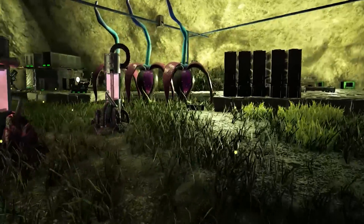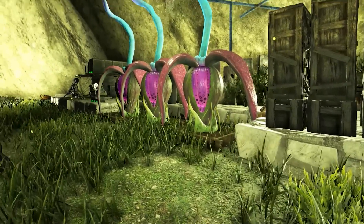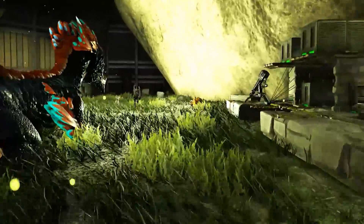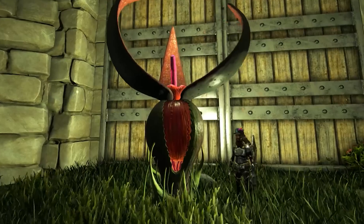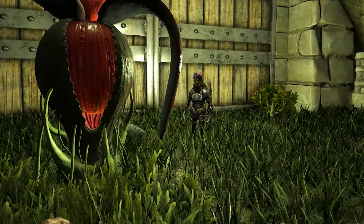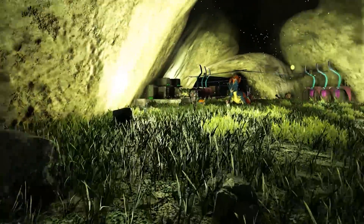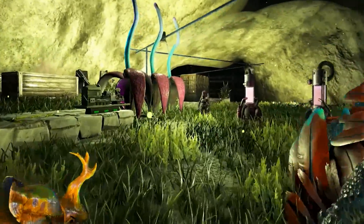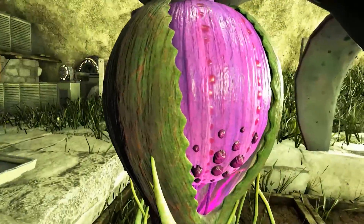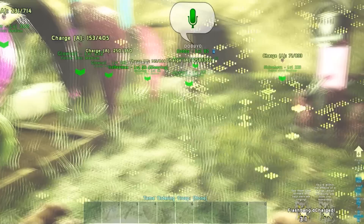I've been wondering this whole time on Aberration — what the heck are these weird-looking plants for? These here come from this plant right over here — this is Plant Species Z. When you stand by it for a while it pops, gives you a seed, you plant it in a thingamajig over here and it gives you these delicious fruits of joy. Wait — what is this, a flash bang?